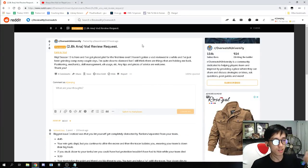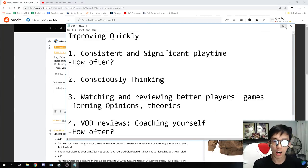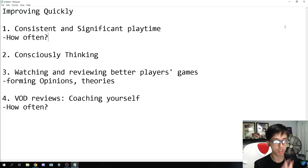Okay, so here we are on our next topic. Today we're going to do two things: one, we're going to talk about how one goes about improving quickly — I promise this is going to be helpful — and two, we're going to review a platinum Ana gameplay. I wanted to go through a variety of ranks and a variety of roles, moving from tanks to DPS to support players.